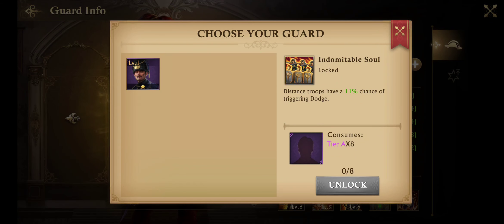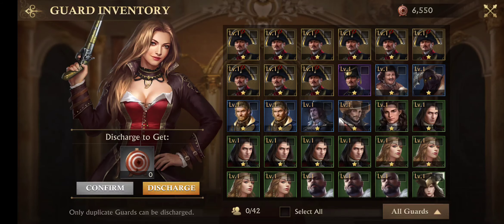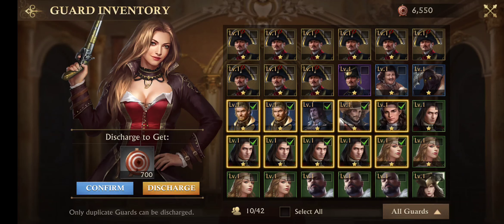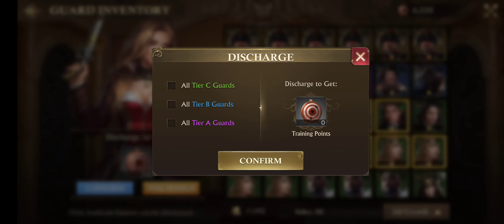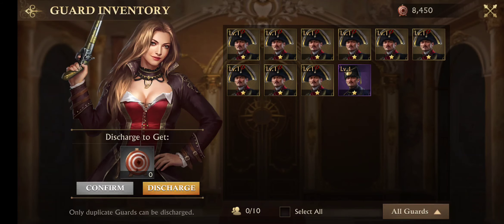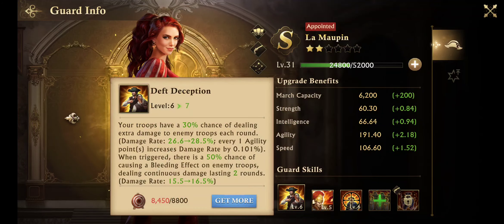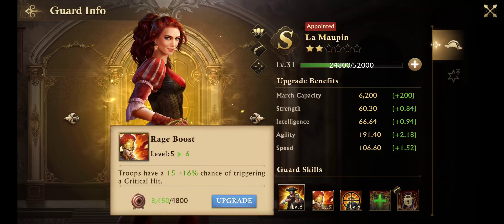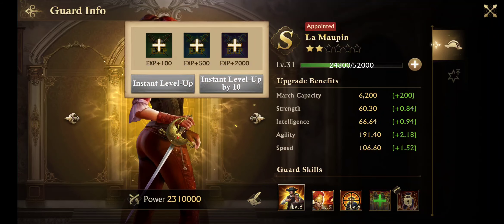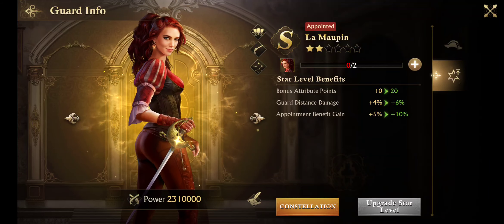Every time you get extra heroes and stuff like that, you can use guards to go ahead and unlock skills. But when you're actually wanting to upgrade them, you can go to get more, and then this is where you can just take your extras that you're not going to use. I could also just as easily go to discharge here, grab all these, grab all those, hit confirm, and then it'll just go ahead and do it for you. It's a lot easier in my opinion. But then once you do that, you just turn around and you can upgrade the skills, and that's where you get a lot of your bonus points. Obviously there's the level of the hero - or the guard for that matter - plus the star level, which is really kind of dependent on what you have.